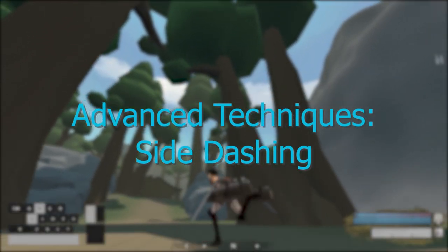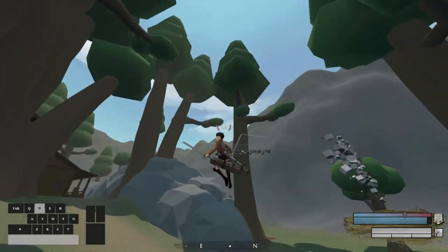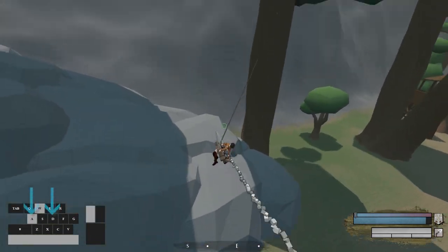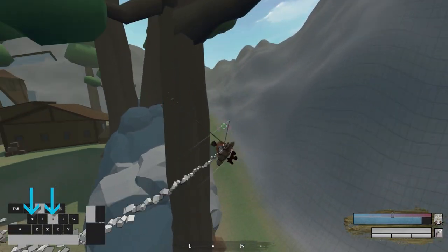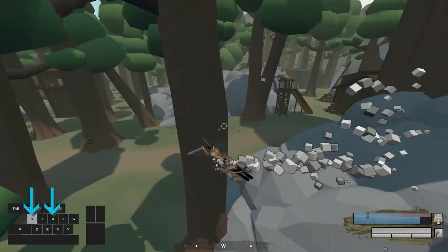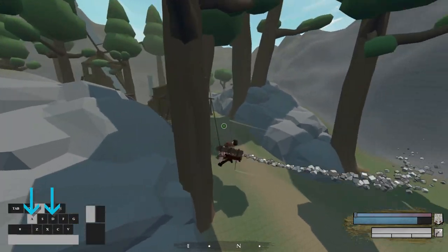The next technique is side dashing. As you probably noticed from the last technique, you can burst and dash sideways. This is known as side dashing and is used by many competitive players. This burst causes less stress but can only be controlled horizontally. I personally use this to reposition myself for a better angle to attack or to dodge other players' attacks.